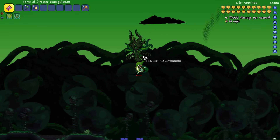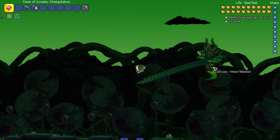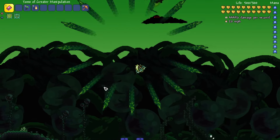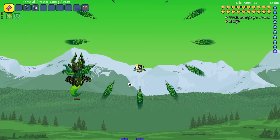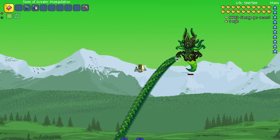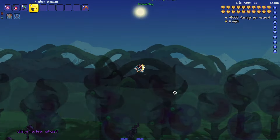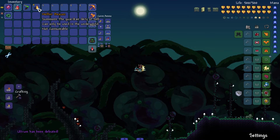Hold up — phase three! We got a death animation. My boy definitely has a phase three; he's bringing in a couple of new attacks, kind of dangerous too. These are the type of attacks I was expecting the whole fight — this is his last-ditch effort before he dies. Let's finish him off. See you later, Ultram.